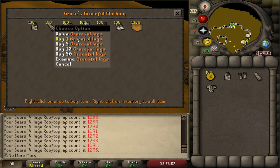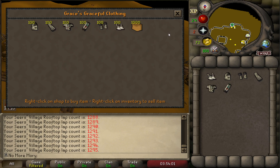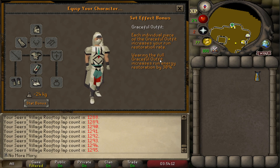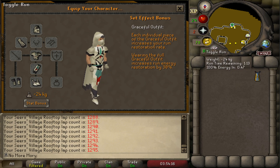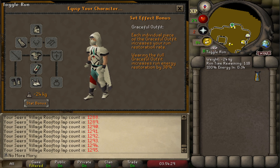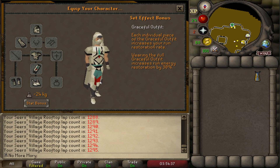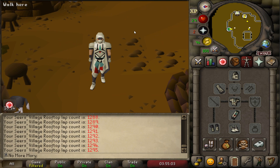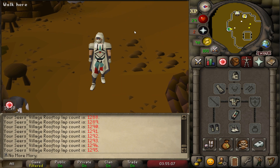We buy the cape, top, legs, and boots — that's all six pieces — and equip the full set. The full Graceful outfit increases run energy restoration by 30%. Standing still, we go from 80% to 100% energy in about 40 seconds, versus about a minute without the outfit. We have negative 25 kilograms from the outfit, which means we can be way more efficient running around. As an Ironman without good access to energy restoration items, we've been walking a lot, and now we won't need to.